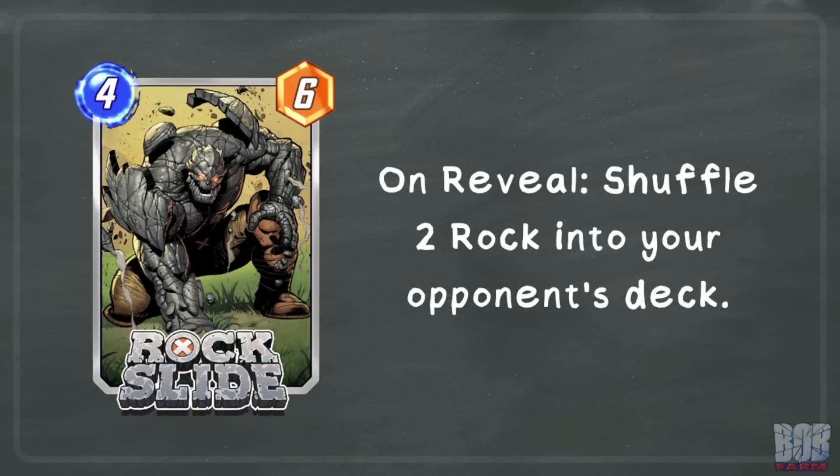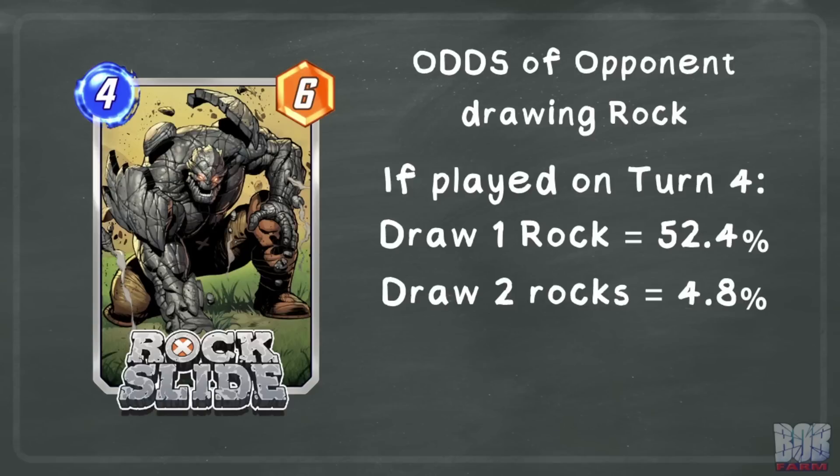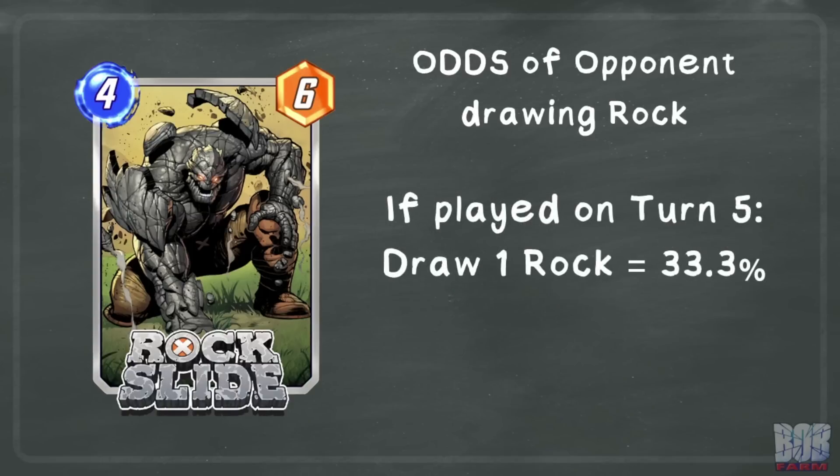Now let's take a look at the bigger Korg — Rock Slide — who has the on reveal ability to shuffle 2 rocks into the opponent's deck. This is double the rocks, but as Rock Slide costs 4 energy, there is a lot less opportunity for the opponent to draw them. If played on turn 4, your opponent has a 52.4% chance to draw one of the rocks in the next 2 turns. It is incredibly unlikely, but 4.8% of the time they will actually draw both rocks — one on turn 5 and one on turn 6. If played on turn 5, there is a 33.3% chance that the final draw on turn 6 is one of the rocks. As there will only be one draw remaining in a normal game, they cannot possibly draw both rocks.